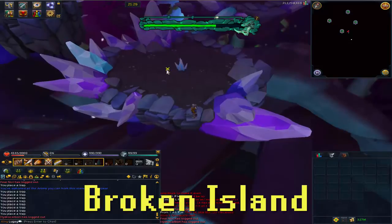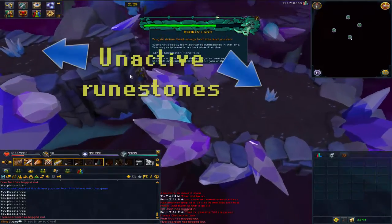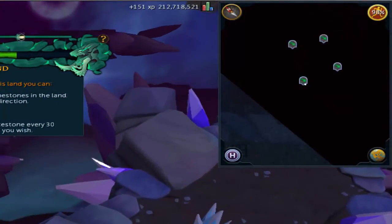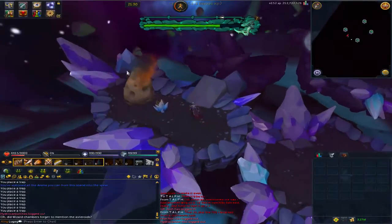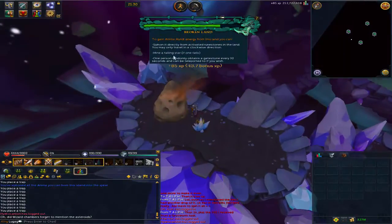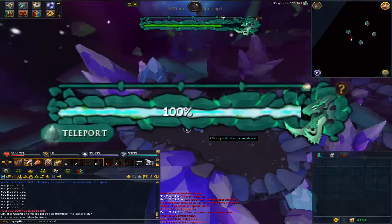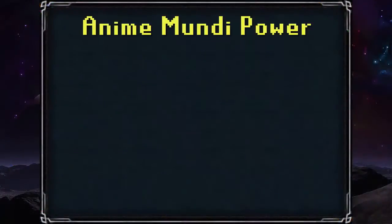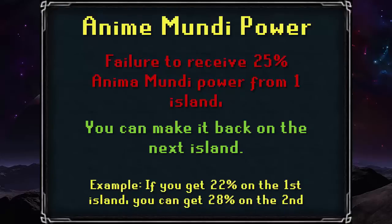The last island is Broken Island, which can be compared to the Brimhaven Agility Course — you're looking to tag the active runestone. You can only travel around the four broken islands in a clockwise manner, where three of the islands grant agility experience and one grants dungeoneering experience. Meteors also fall on these islands, which you can mine for mining experience and to collect some Anima Mundi power. If you're doing this island with other people, every thirty seconds a random person will get a gate stone, which everyone else can use to teleport to them via the Tuska interface. If you fail to collect 25% Anima Mundi power on any one island, you can make it back on the other islands — so don't worry, just work extra hard on the next one.